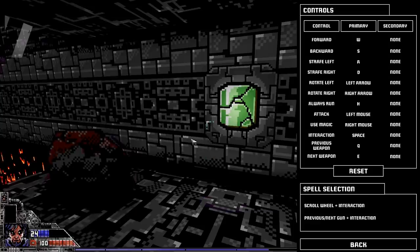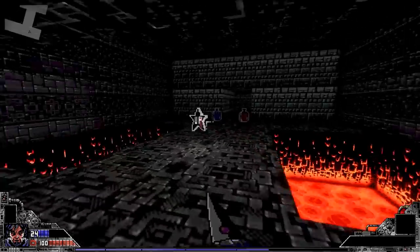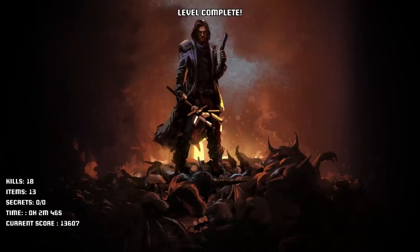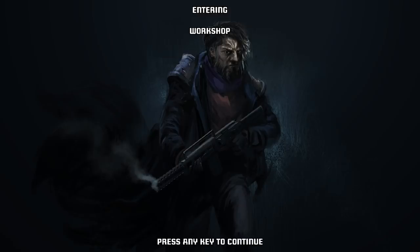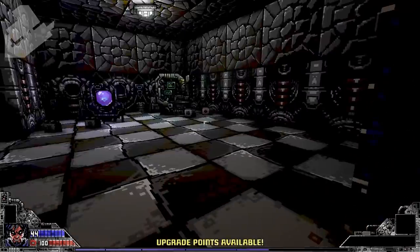Controls — use magic is right mouse, interaction is space. There we go. We've got an unlock point. CRT TV effects, kills 18, items 13, no secrets. I got to pay attention to that. All right, and this is much much brighter.